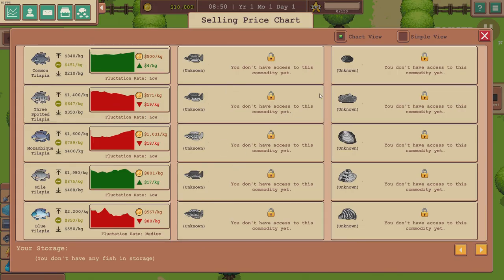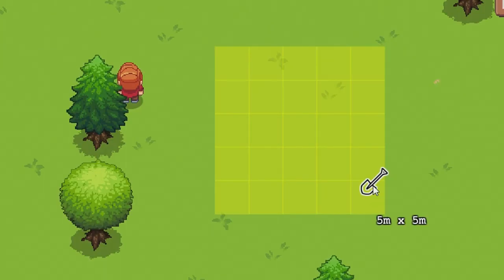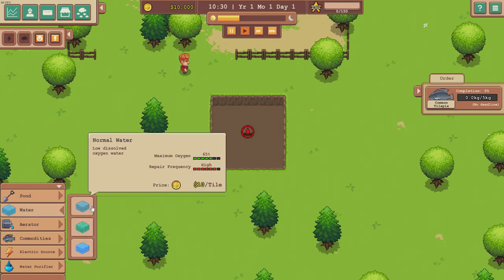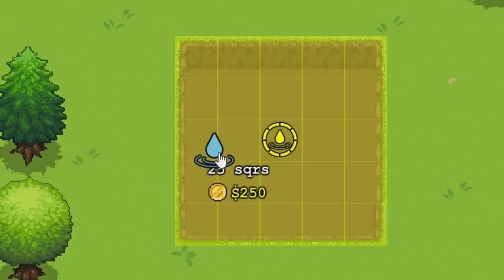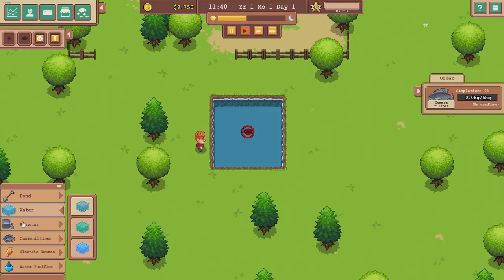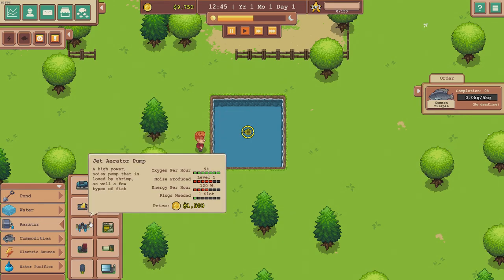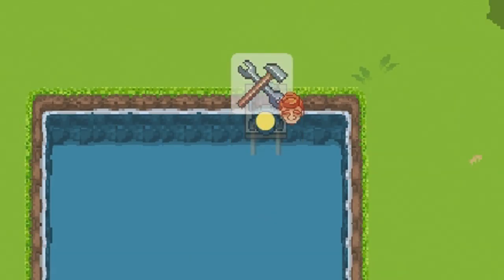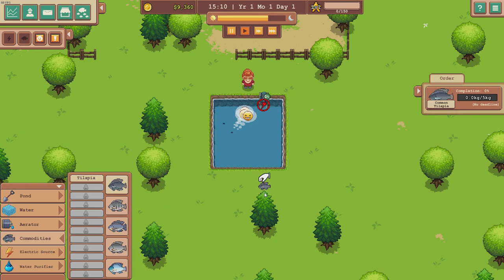Let's accept this. Now this is the market — it's obviously showing you the prices of things. There are so many different fish we can breed in the game eventually. But first, we need a pond — left click and drag to build a pond. Shall we just do a five by five? There we go, it's built. Now we need water.